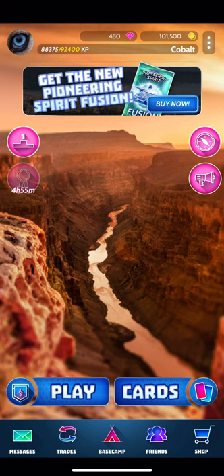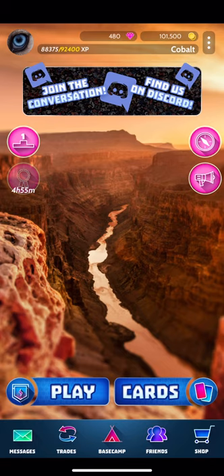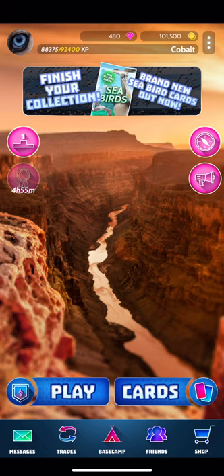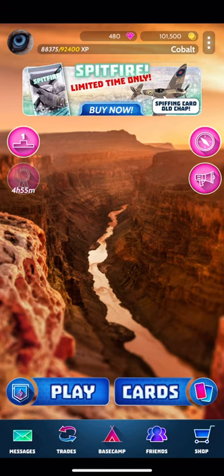The first thing you want to do pretty much anytime you load up the game — where it says 4 hours 55 minutes just off to the middle left — that is your daily wheel. It'll give you coins and a free card every 8 hours. You do want to hit that as much as you can because that gives you free stuff that'll help improve your game.